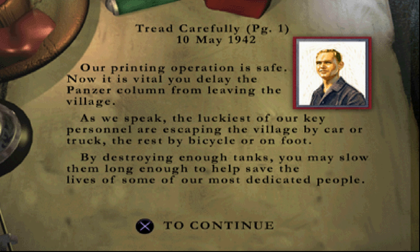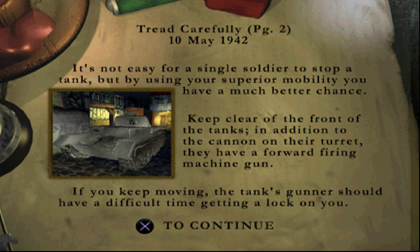How are we going to destroy tanks? Isn't that a little bit of overkill? It's not easy for a single soldier to stop a tank, but by using your superior mobility you have a much better chance. Keep clear of the front of the tanks — obviously in addition to the turret they have a forward firing machine gun. If you keep moving, the tank should have a difficult time getting a lock on you.